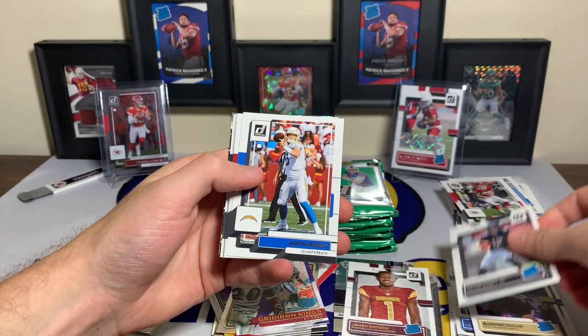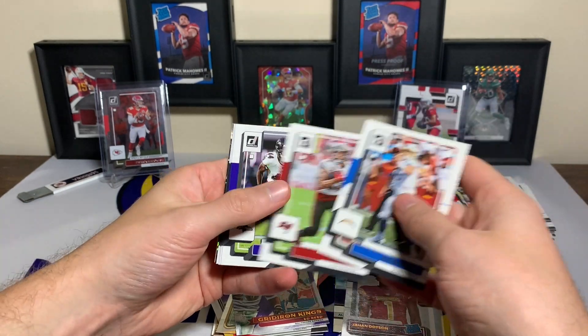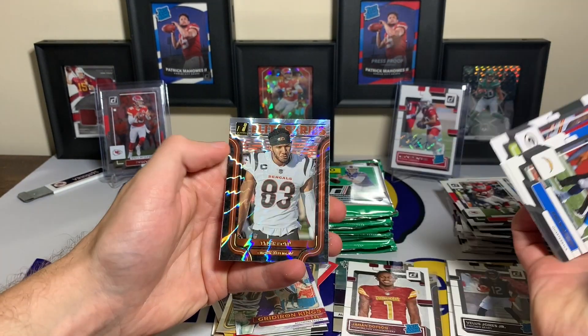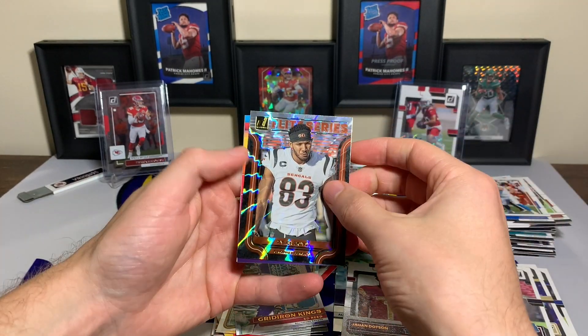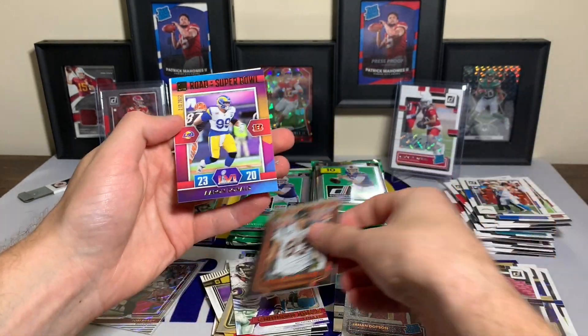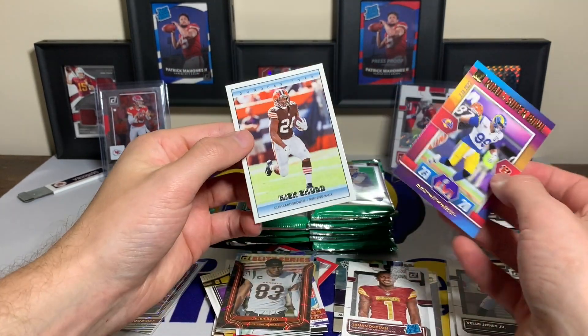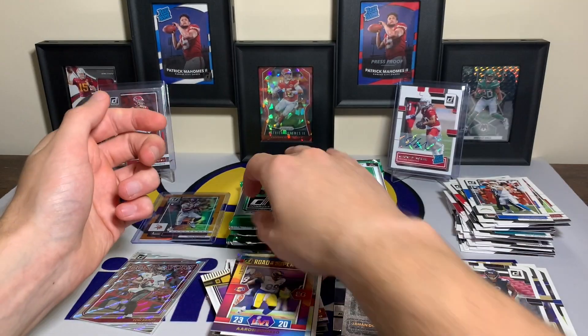Villas Jones Jr. rated rookie. Justin Herbert, Mike Evans, Marlon Humphrey, Dalton Schultz, Davis Mills, Aaron Jones, the Elite Series Tyler Boyd, and Aaron Donald rode to the Super Bowl with a throwback Nick Chubb.